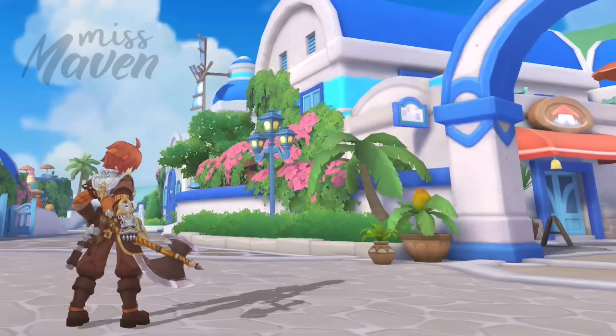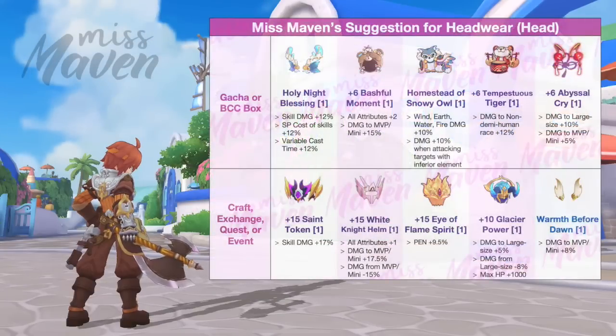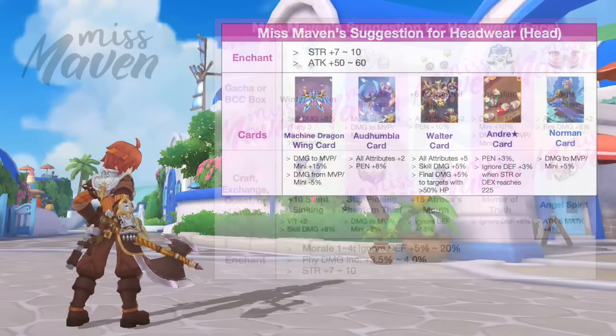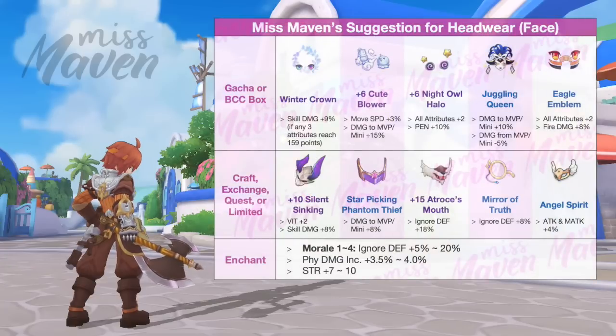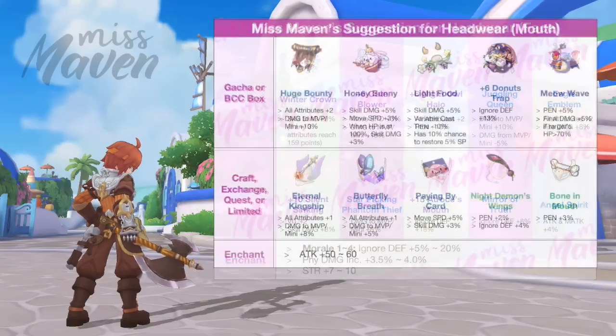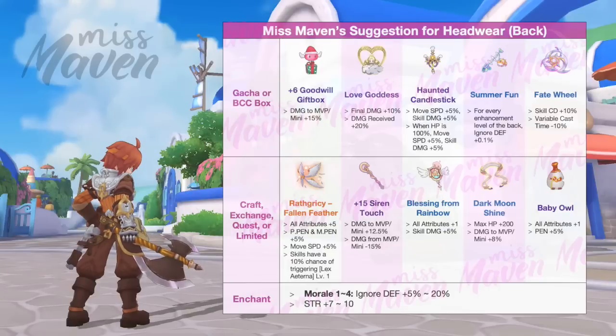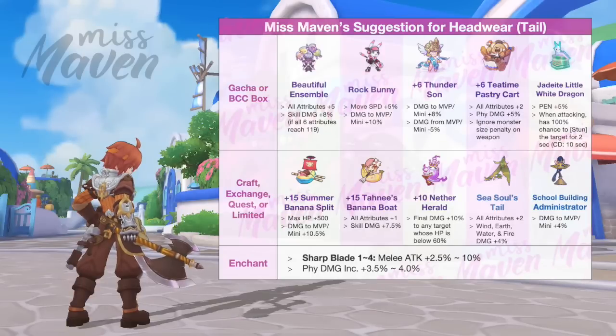For headwear, these are my top picks for each slot. For head, use a High Refine Saint token or Holy Knight Blessing, inlaid with either a Machine Dragon Wing card or a Tumbla card. For face, Winter Crown or plus 10 Silent Sinking would be my top choice. For mouth, any of these gacha items would be good for boosting damage. For back, you may use a Wrath Creasy Fallen Feather for a chance of doubling your damage, or Fate Wheel to reduce the cooldown of skills — try to get Morale 4th Enchant. And for tail, get a Beautiful Ensemble or a High Refine Summer Banana Boat with Sharp Blade 4th Enchant.